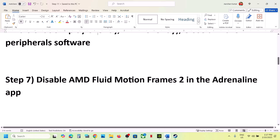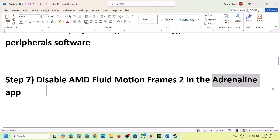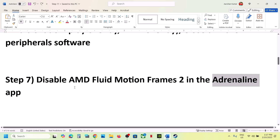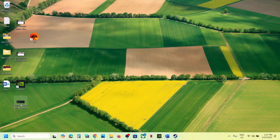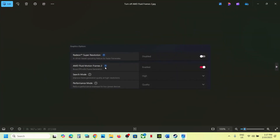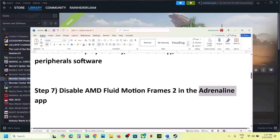The next step is to disable AMD Fluid Motion Frames in the Adrenalin app. Open the app, go to Graphics options, find AMD Fluid Motion Frames 2, select Disable, and then launch the game and check.